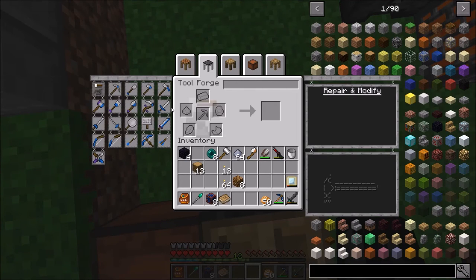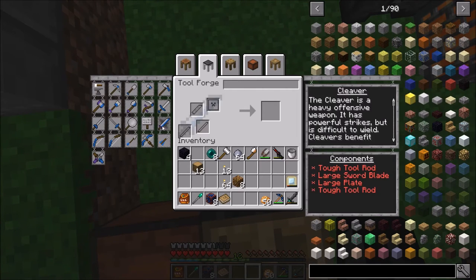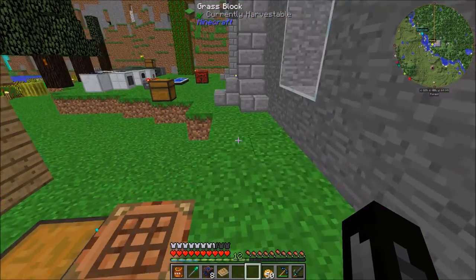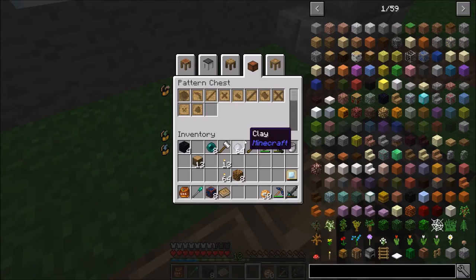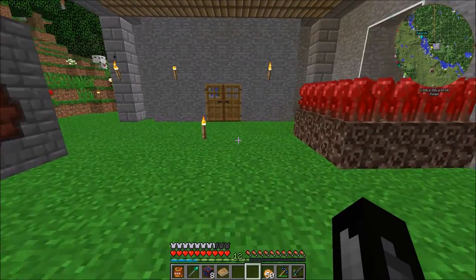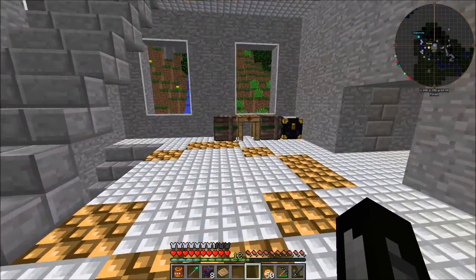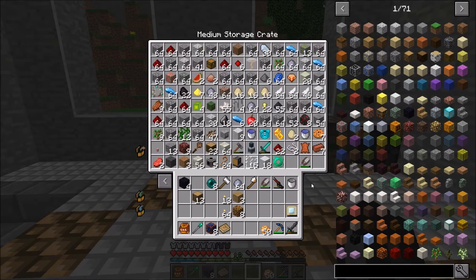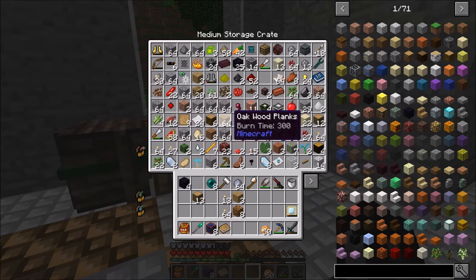To make a cleaver we need a tough tool rod, a large sword blade, a large plate, and two tough tool rods. I don't think we have all these in the chest yet — we do have the tough tool rod so that's good. We need to find some wood and make some more blank patterns, or at least I think I have some made somewhere. Yeah, we have nine right here, cool.